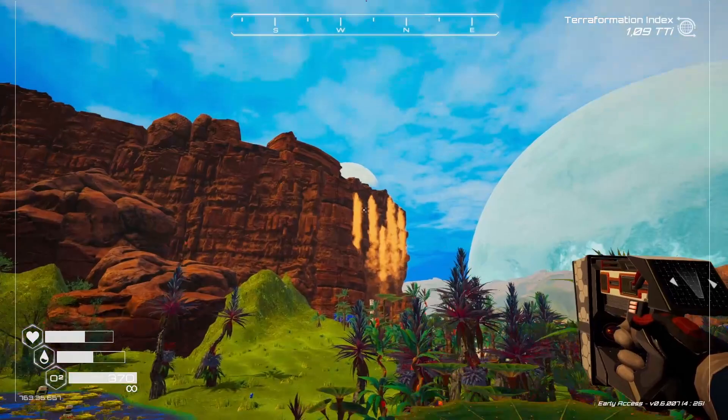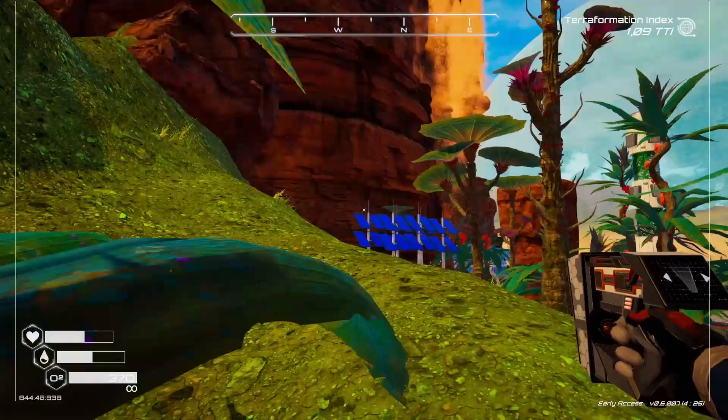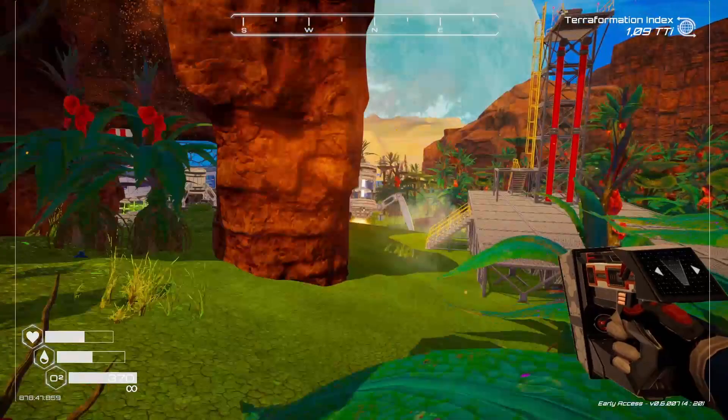You'll see this sort of sand waterfall on the side of this cliff, and underneath is a cave which we're going to head into. Just make sure you've got enough oxygen and stuff for this trip.